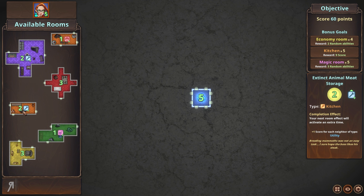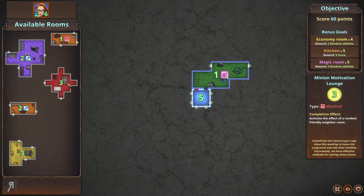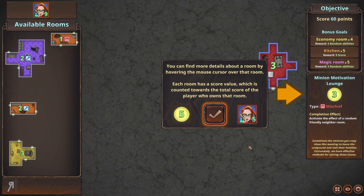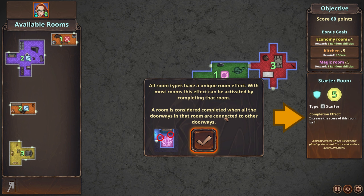Let's build this one first, then we'll build the mischief room over here — that should activate its ability. You can find more details about a room by inspecting it. I've already gone through the tutorial but I felt the tutorial explains it better than I can, which is why I'm going through it. There's a link in the description if you want to check out the game. This is called the neighbor bonus — some rooms have a room type symbol next to their score. The room gains bonus score if it receives a neighbor room of that specific type, and rooms are considered neighbors if their walls are touching.